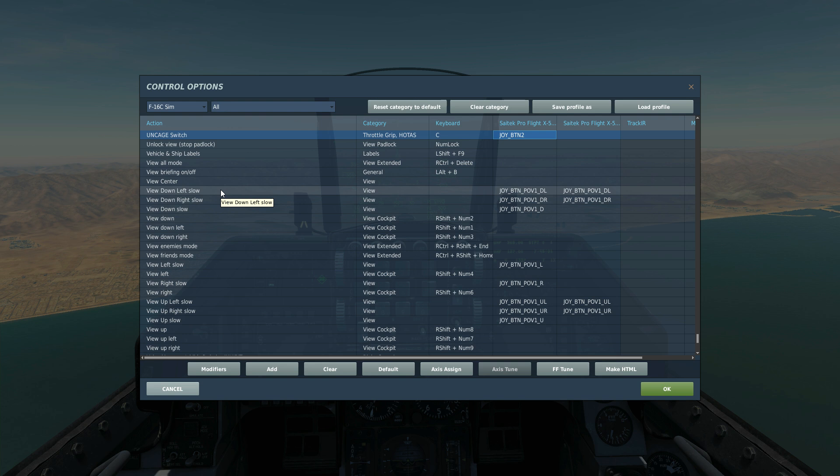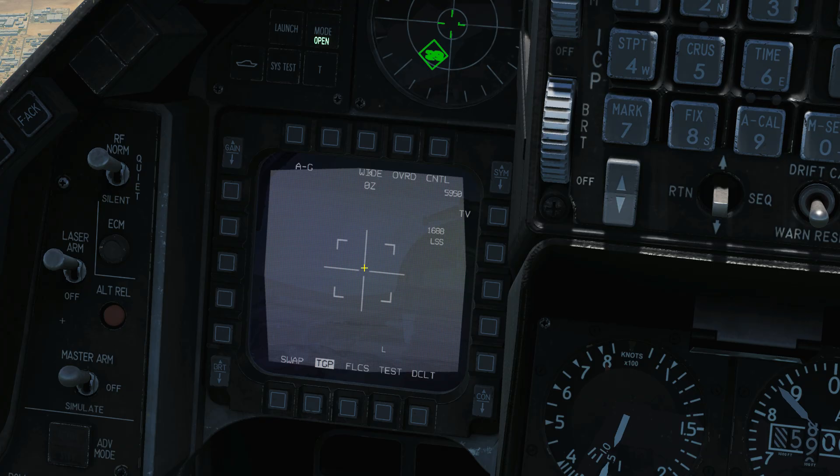The uncage switch will initiate our LSS — our laser spot search. Note that it's pointing out in the middle of nowhere at the moment, because it's automatically slaved itself to steer point one that I've got selected. The first thing we want to do is re-cage this back into position. Before we can do that, we need to make this MFD the SOI. So DMS down — data management switch down — then TMS, target management switch down, to re-cage it into its foresight position.